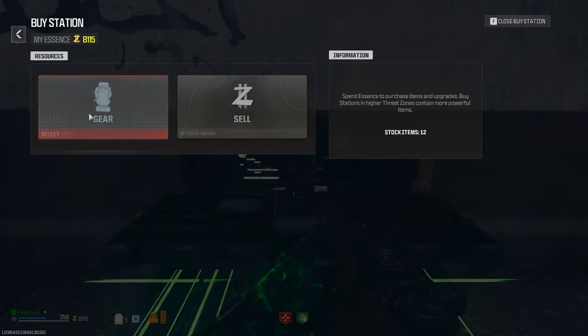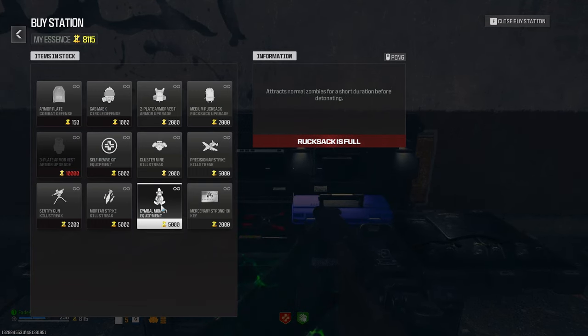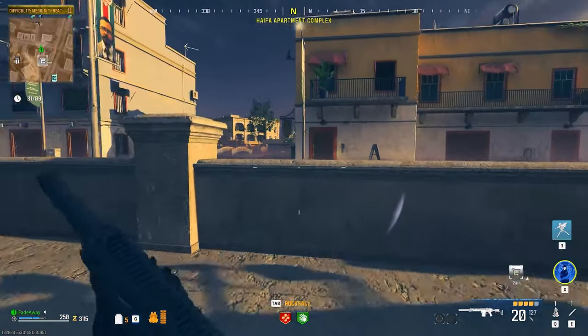You are going to want to grab a couple things first, so go to a buy station and get a sentry gun, a scorestreak, and also a monkey bomb for the zombies to pile up at. This will make things a lot easier. Once you have those, find the story mission X-Fil on the map.